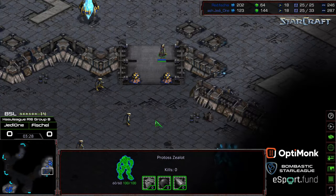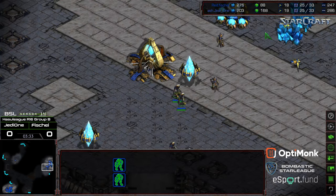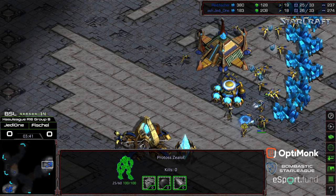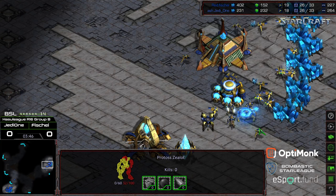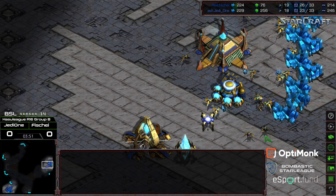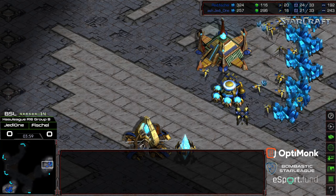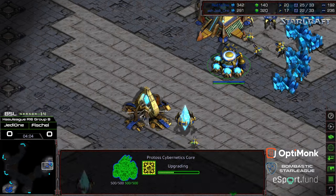The probe might be able to join the battle as well. Three zealots versus two — it looks like the probe drew one off. Zealots marching straight into the probe line, probes trying to drill one down. Zealots able to get a three-on-one fight with a probe. After all is said and done, Fisheye is up four workers, which is very significant in a mirror matchup.